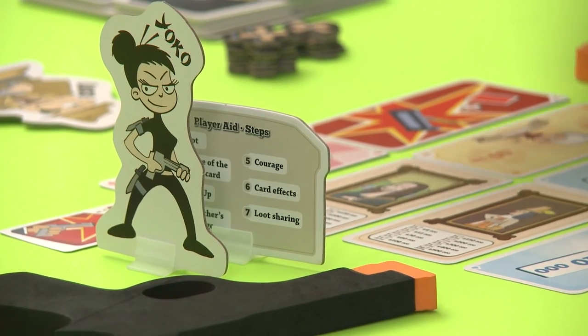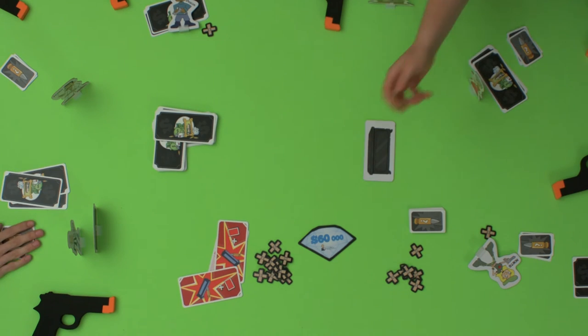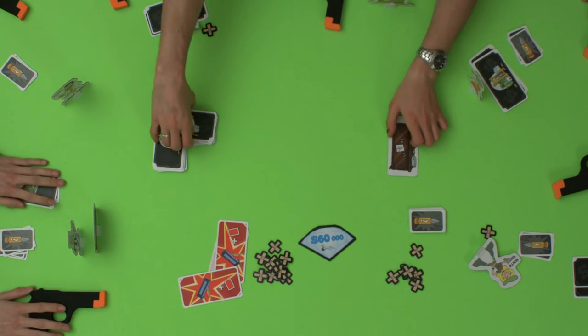Lastly, instead of taking a card, a player can opt to flip the new godfather card over and take the godfather's desk. They'll be the godfather until another player selects the new godfather card in a future round. Once the new godfather card is flipped, it can't be selected for the remainder of this round. When all the loot has been taken, the round is over.